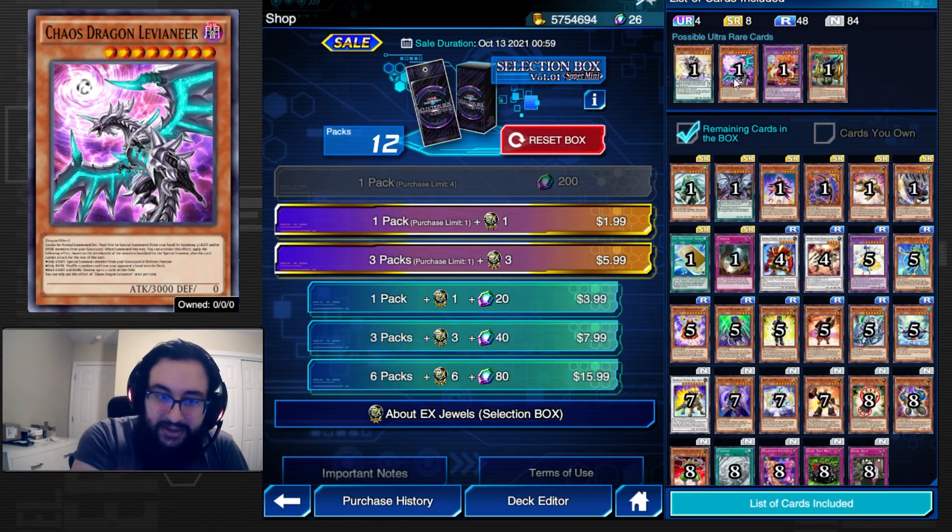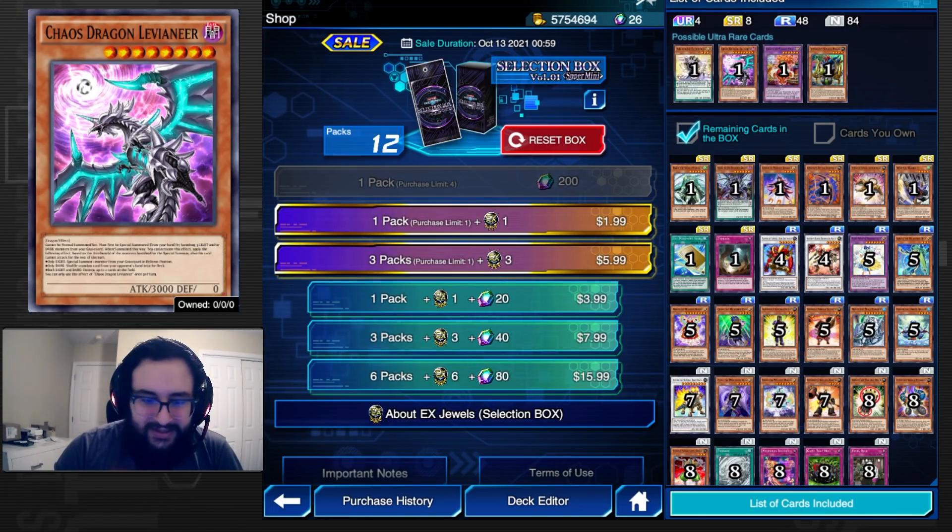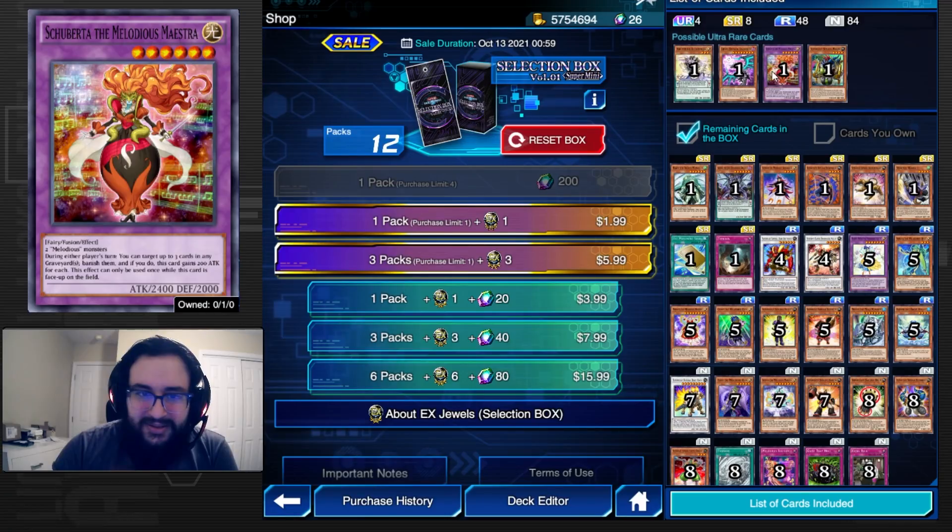The alternate art for Leviathan looks really sick — I actually think I like this one more than the original. And we got Camille in the mix now for the Selection Box.